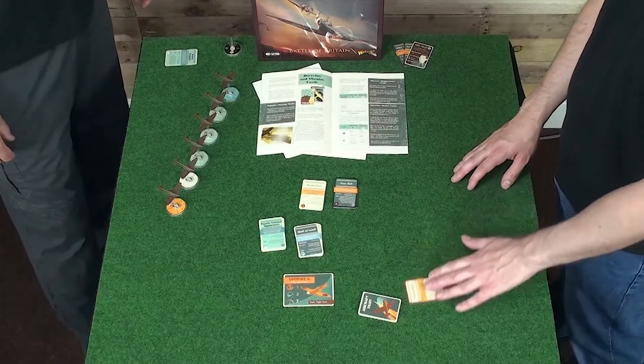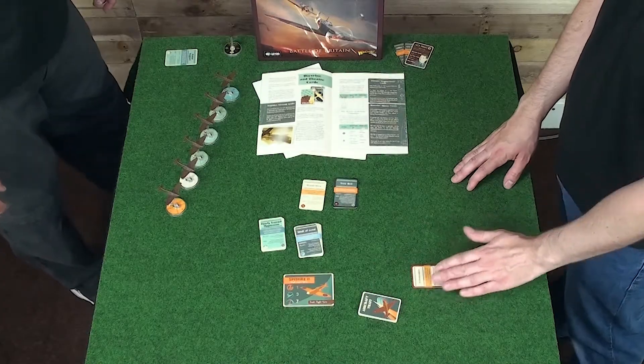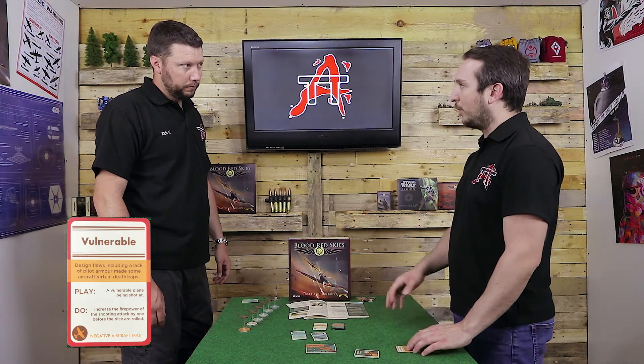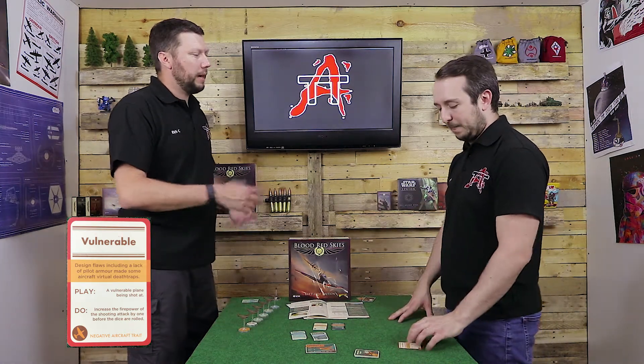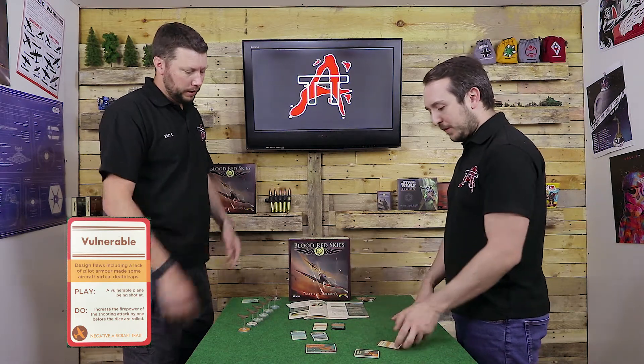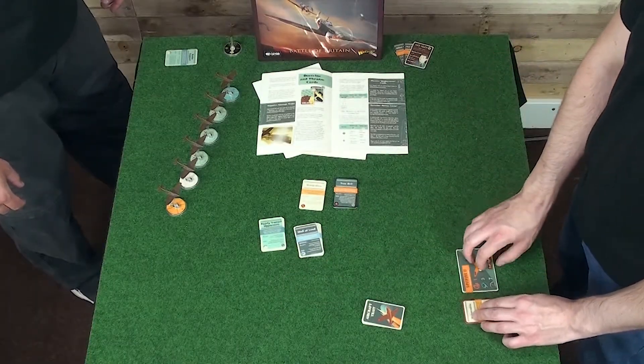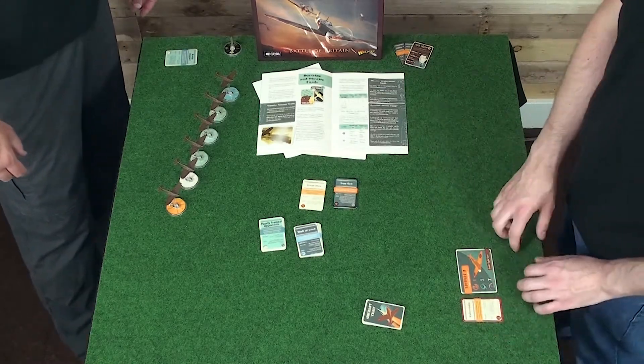Some cards are negative plane traits that don't form part of your action deck but are part of you as a squadron. The Japanese have Vulnerable — that just stays in play all the time, placed next to your playing card. Whenever that plane is shot at, your opponent gains an extra dice to their attack. The Yaks also have a negative trait which comes into play during deployment, similar to Radar Support.